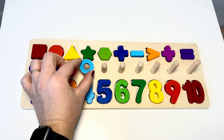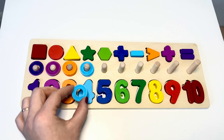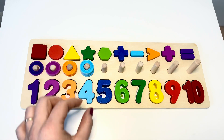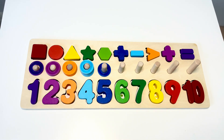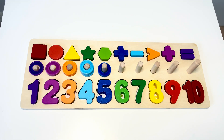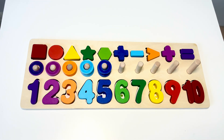Blue — one, two, three, four — four rings. Dark blue — one, two, three, four, five — five rings.